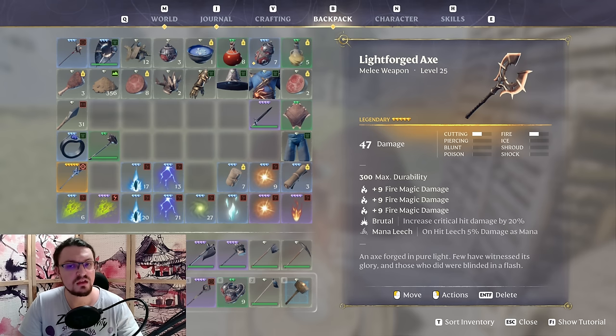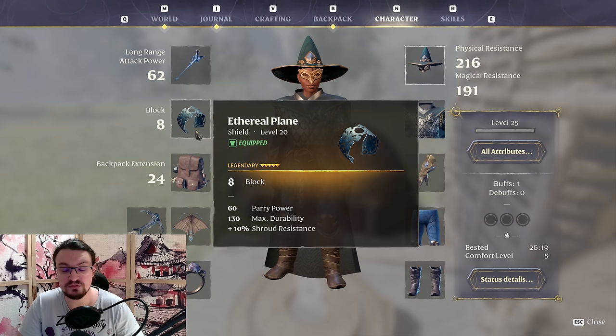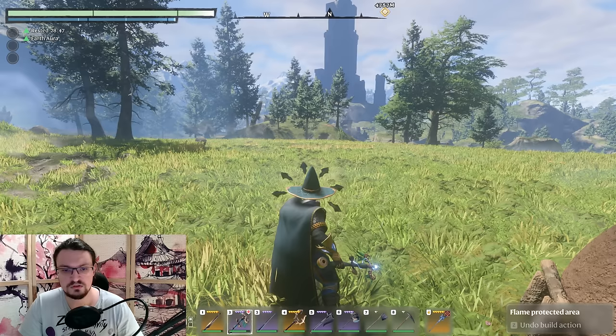For a melee weapon go with anything you like — I personally like the axe because I can clear out shroud wood with it. For our shield we are going to use the Ethereal Plane, which can be crafted at the blacksmith. It has shroud resistance and is the best ward you can currently find in the game. You need to unlock iron bars and lapis lazuli, then craft it with the forge — so you don't need to invest into a smelter or anything else.